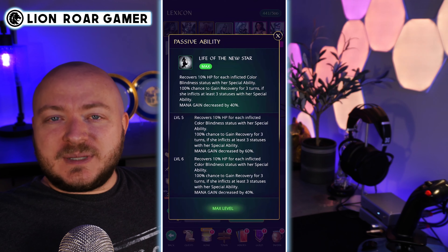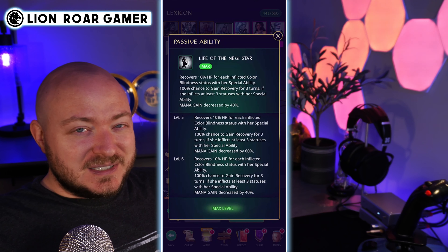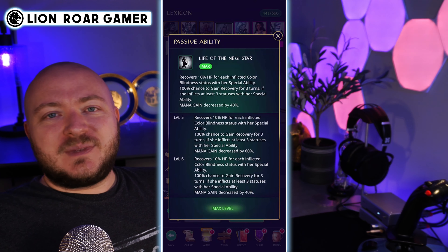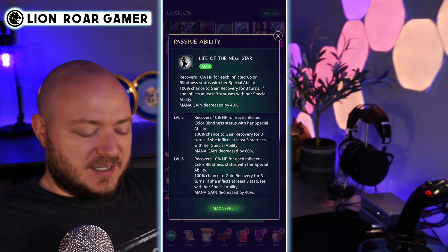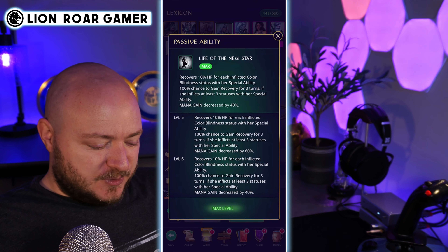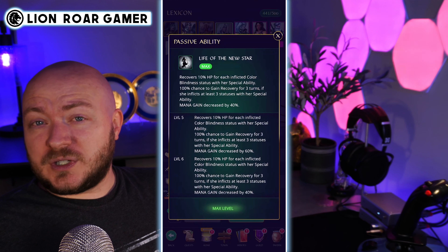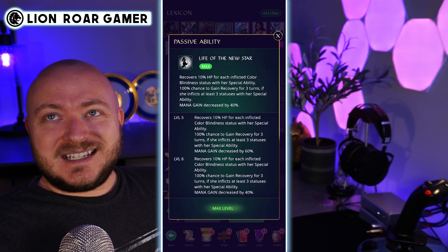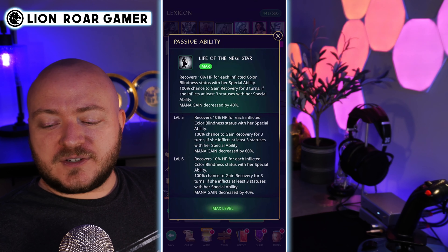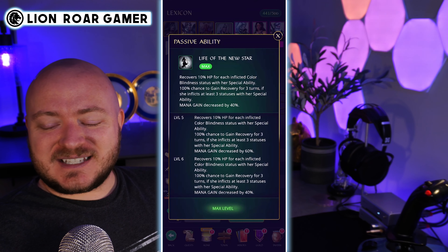Let's take a look at the passive: she recovers 10% HP for each color blindness status inflicted with her special ability, which is again why it's important to have accuracy up. Although as far as leader abilities go, you're probably going to want a speed leader on the team more than accuracy — maybe get accuracy, HP, and speed up using equipment if possible. The reason you want HP over defense is because she's going to be doing more healing here.